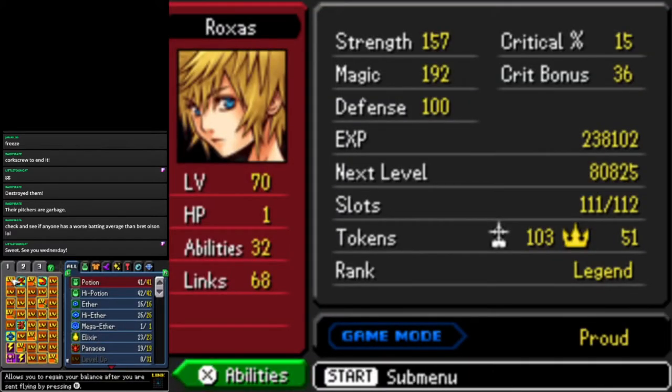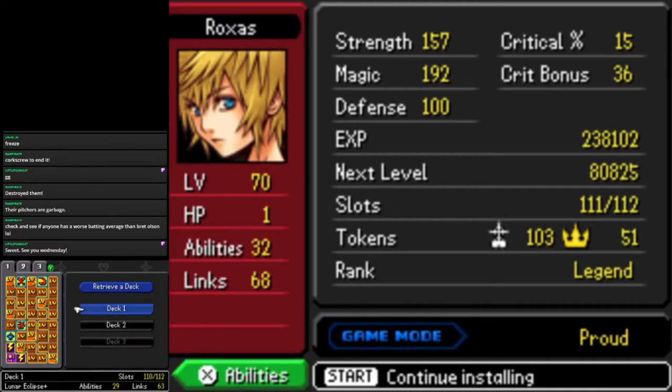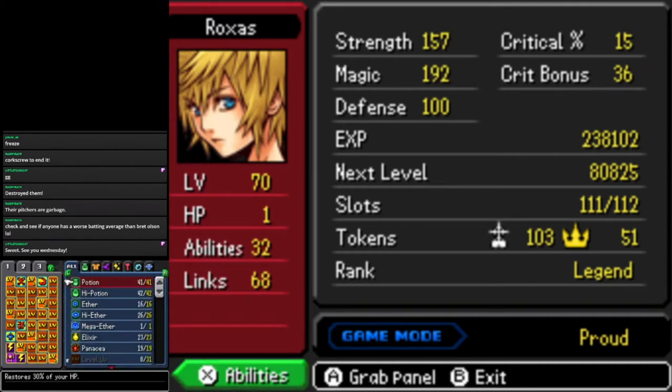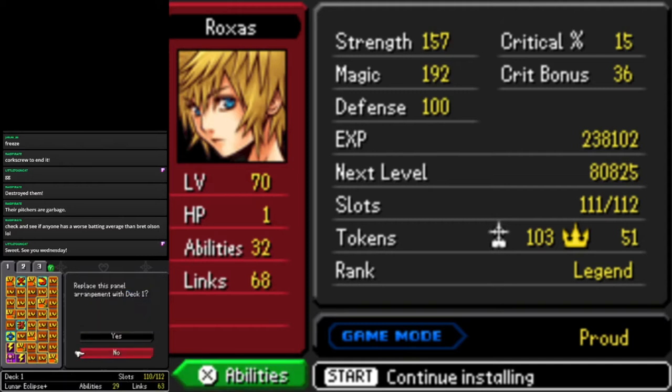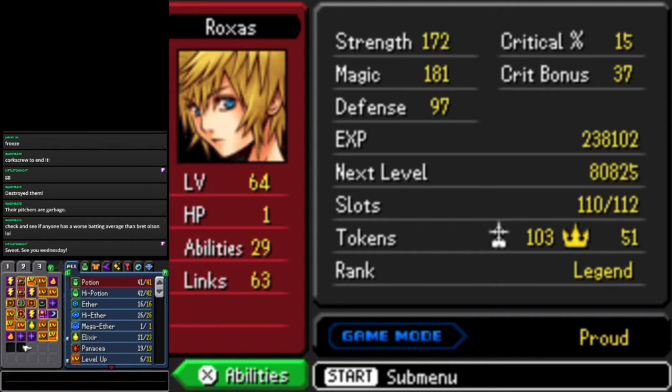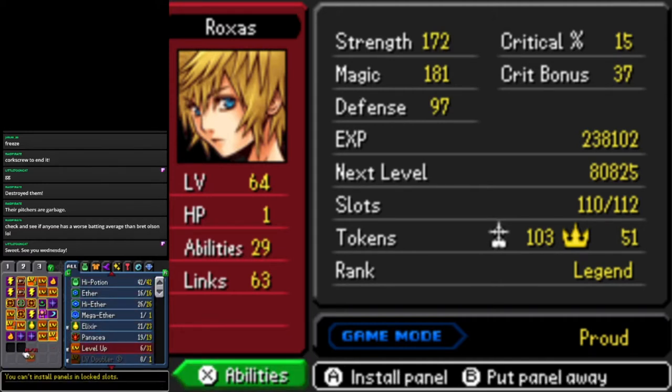This is my level grinding set of panels, but we'll store this as deck 2 just to save it. Now we're going to retrieve deck 1, which is the one I was working with earlier. Most of the treasure chests I missed had just synthesis materials, but a few had site units and a few had slot releasers as well.